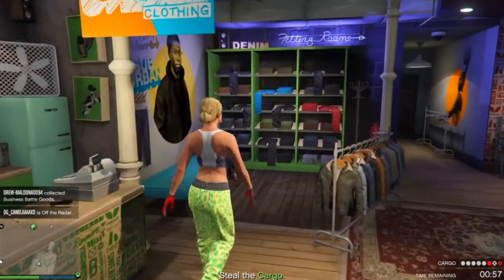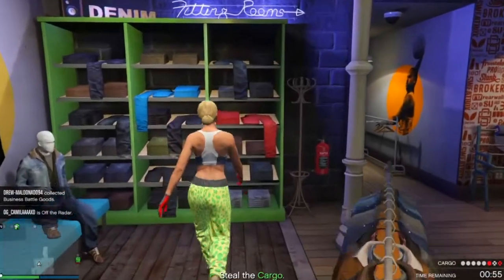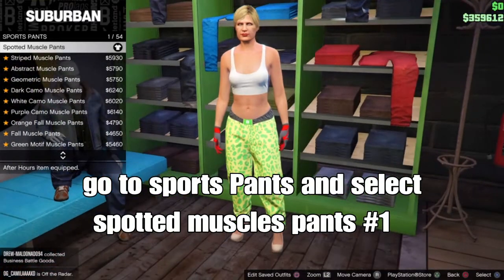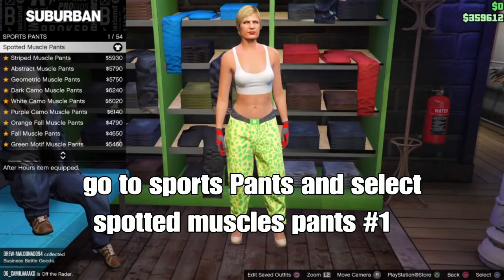Back out and go over to pants. From there, go to sport pants. Select the spotted sport pants to give us the best colors to make any type of joggers or pants onto our outfit for the next outfit.